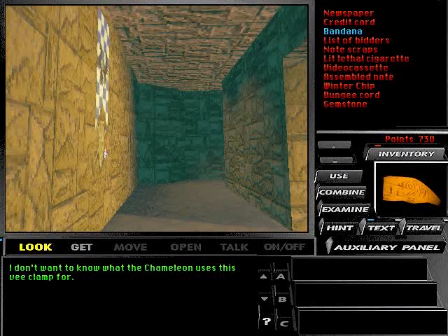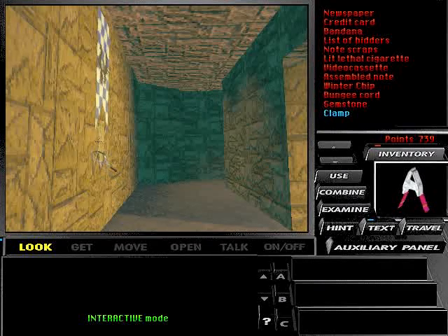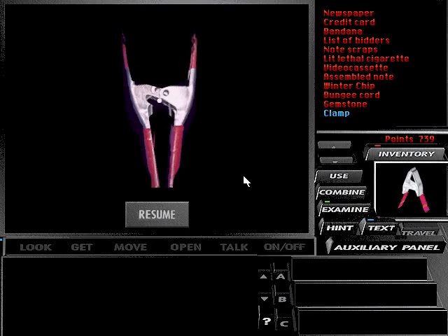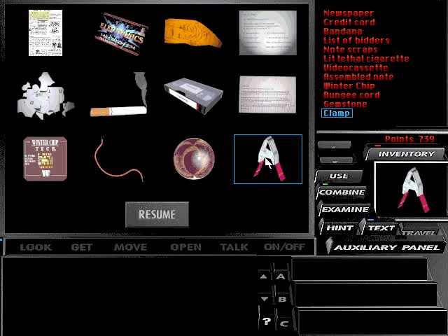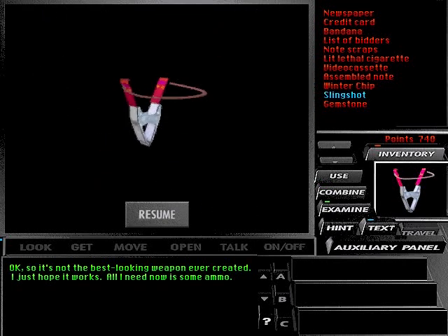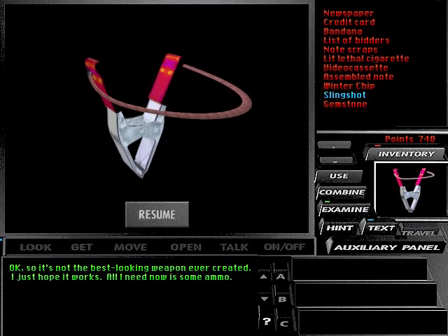I don't want to know what the chameleon uses his V-clamp for. Your average run-of-the-mill coat of arms. Okay, so it's not the best looking weapon I ever created. I just hope it works. All I need now is some ammo.